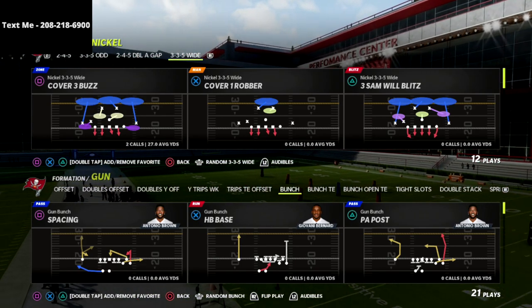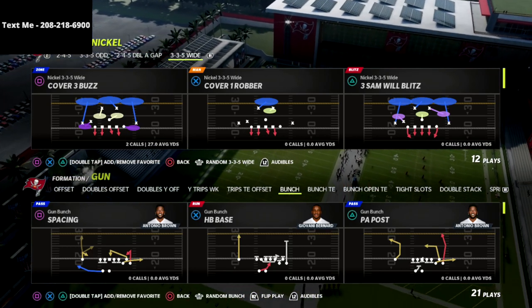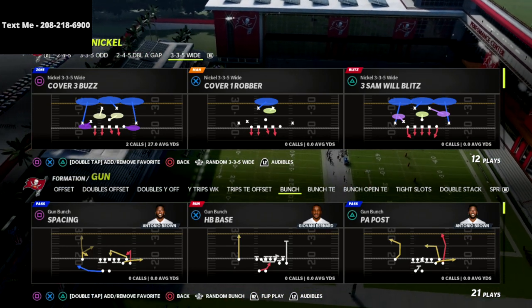In this video I'm going to show you how to absolutely glitch out the cover 3 meta defense for a one play touchdown out of the gun bunch in Madden 22.